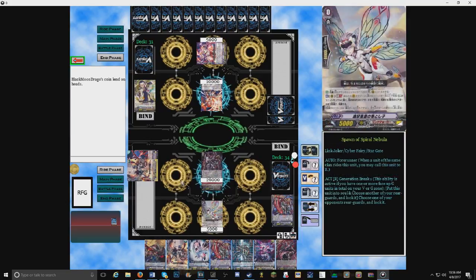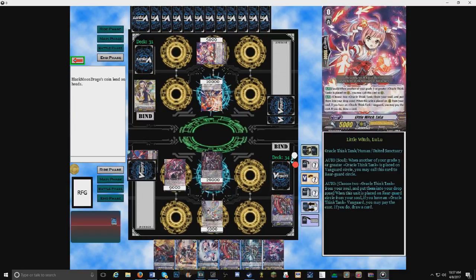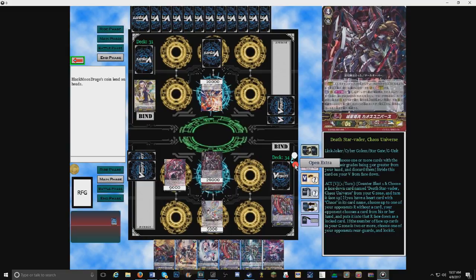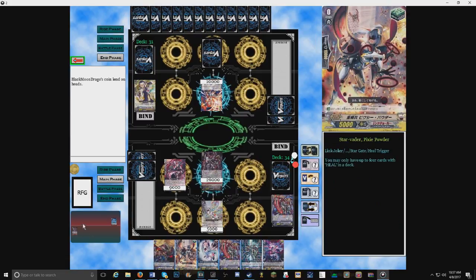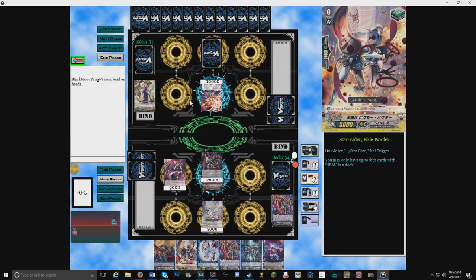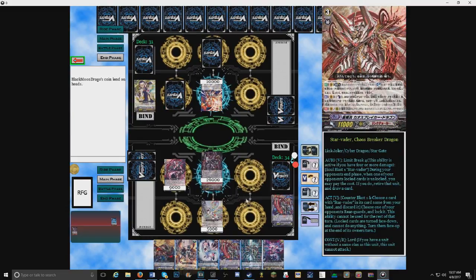A lot of Link Joker rear guard skills for your deck are just 'lock back row.' In all fairness it does kind of shaft certain clans. Think about it — this actually kind of hurts Pale Moon, because one of the biggest advantages Pale Moon has over Link Joker is that all of their rear guards go back to the soul. But this locks them while they're still out, so that might be an answer to that strategy. I'm going to call Disorder Starvator Iron. Skill — walk your rear guard Lulu. I'll activate Chaos Universe's skill.